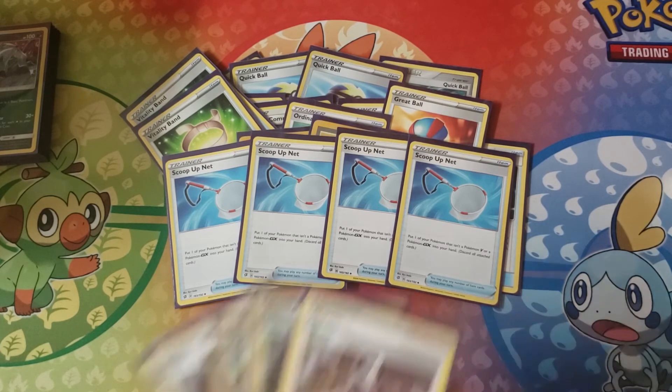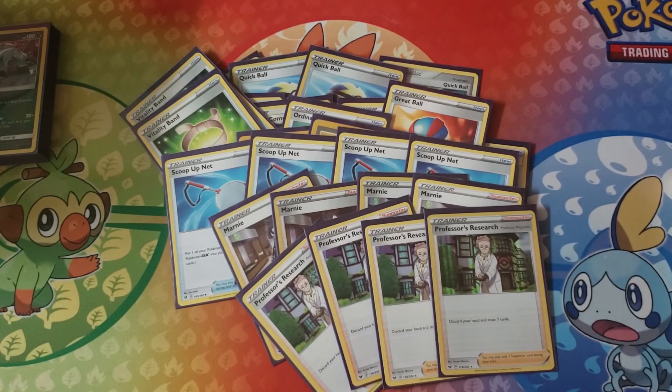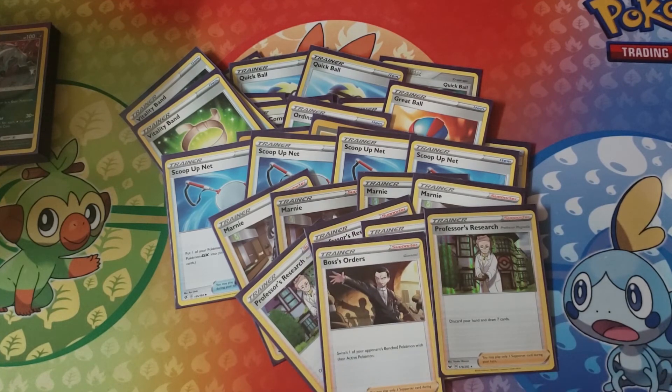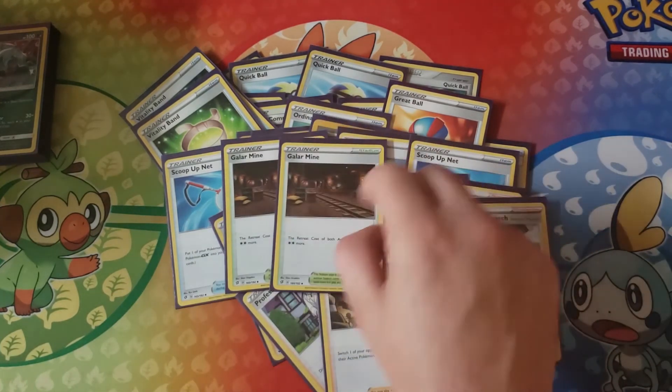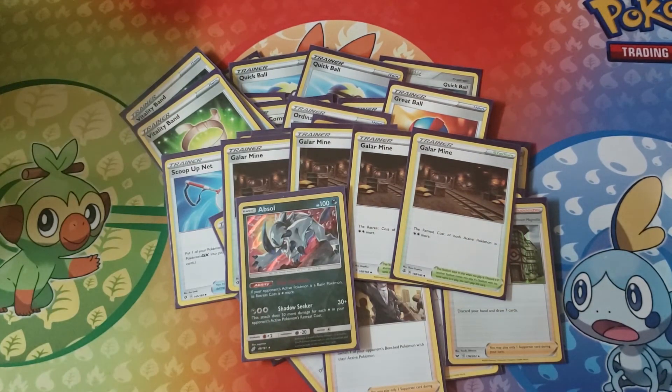On to the Supporters — running the basic four Marnies. Your opponent gets four, you get five. It can really change the dynamic of the game. Then four Professor's Research — discard your hand and draw seven. It's when you need those fresh seven to find your Absol, your Tangrowth, or your Energy. And one Boss's Orders, just because you need to gust up stuff sometimes — for example, if you do 220 with a Tangrowth and they retreat it, Boss's Orders it back up and take the knockout. Finally, the most important card in the list: four Galar Mines. The retreat cost of both actives is two colorless more, which goes along with the Absol and the Tangrowth.